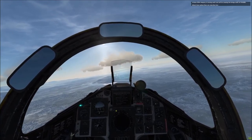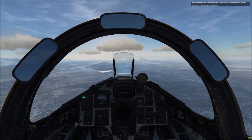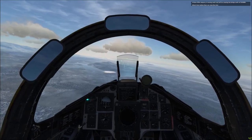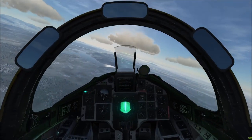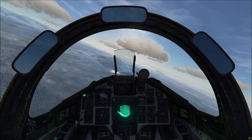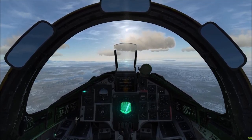Disabling target motion measurement means you don't get the computer trying to judge where the target's moving to. Because if you're not quite stable and things are moving around a little bit, it'll think the target's moving and take that into consideration when aiming. So we've now got the target coming up.